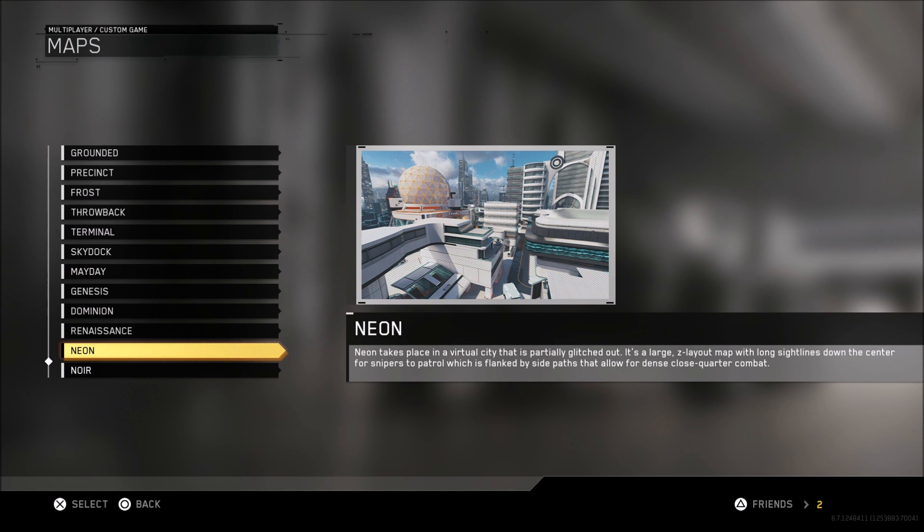We already did Noir, so now we are going to do Neon. Neon takes place in a virtual city that is partially glitched out. It's a large Z-layout map with a long sightline down the center for snipers to patrol, flanked by side paths that allow for dense, close-quarter combat.